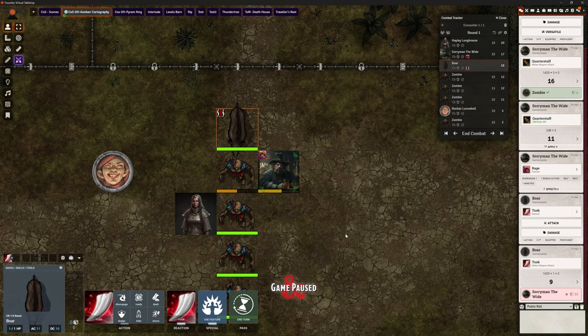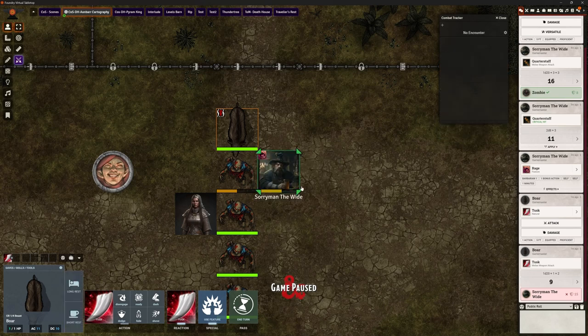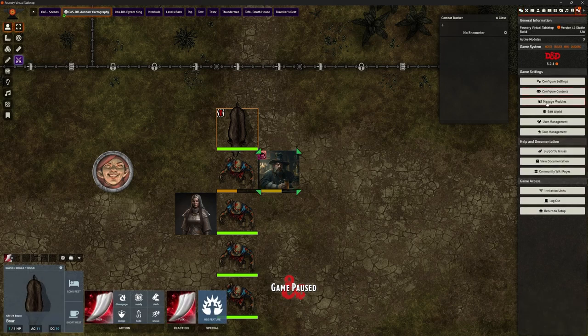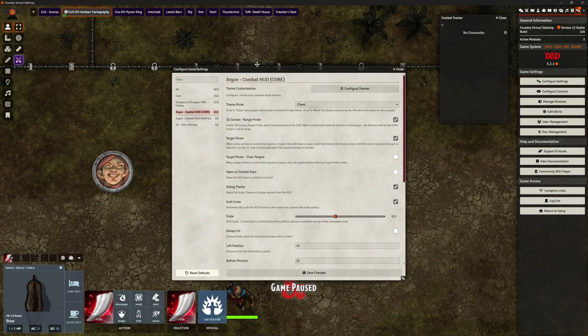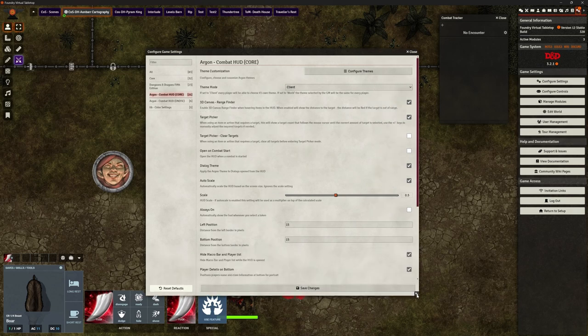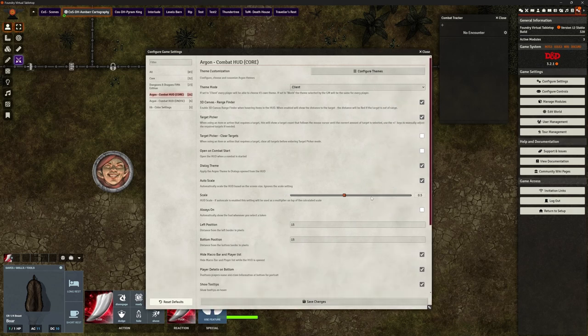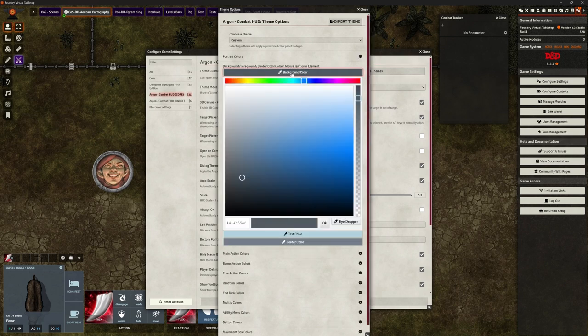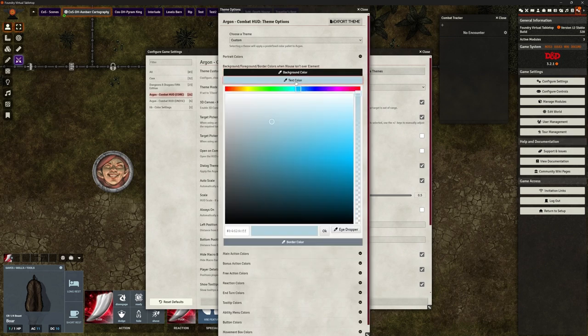Before we end the video, let's end that combat and clear that off. I can toggle off the combat HUD whenever I like. Let's go look at some of the settings — there are quite a few. Under the core settings you can customize the themes: clicking on it shows the gray background, but you can change the portrait colors, make the background really dark, change the text color, change the border color. You can do all of those things.